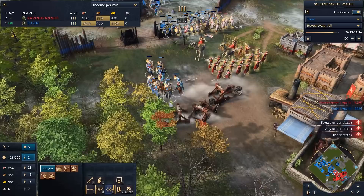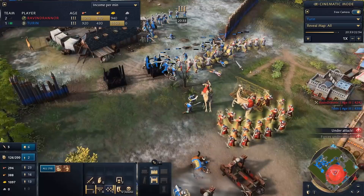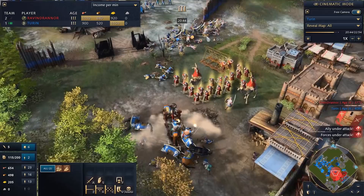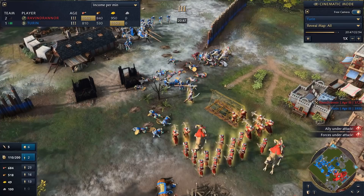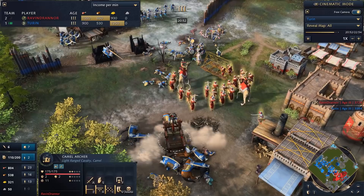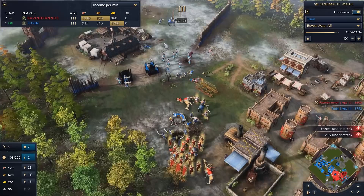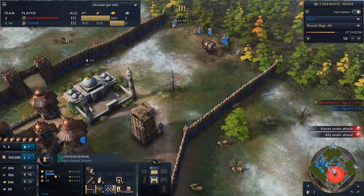I do have horsemen and lancers who can dive those bad boys, but Black Forest is a very choke-heavy map. We bull-rush in — the mangonels land a nice shot hitting most of my army. We fan out and dive the backfield with lancers and horsemen, torching the artillery. The damage from the mangonels did butter up my frontline, but he is losing very expensive artillery against my horsemen. I also secured the other sacred site during all this.